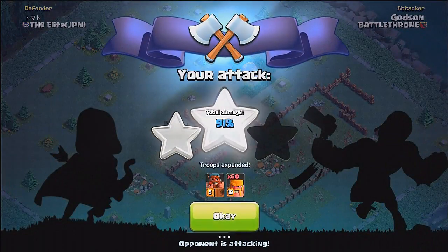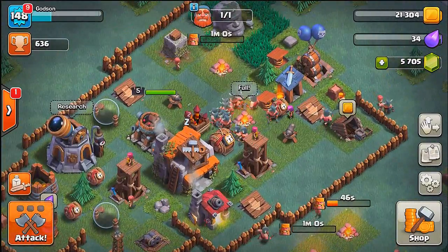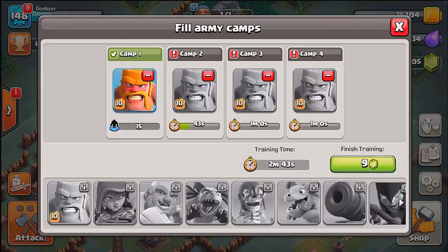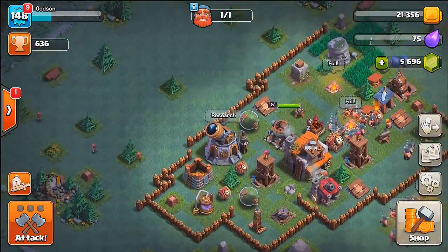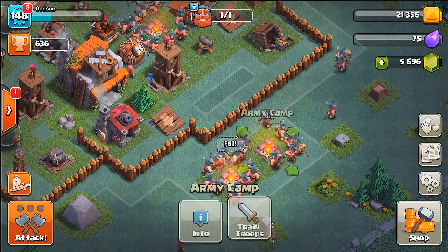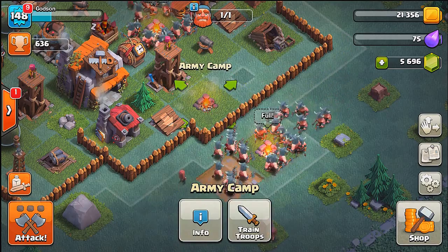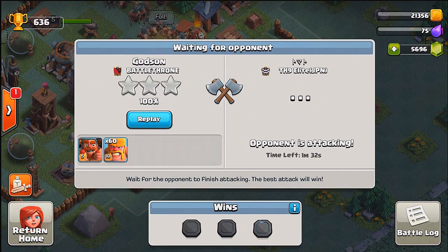Even if he three stars me too it should be a draw, so I'm fine with that. He's probably using archers and stuff, that's why he's so slow. Let's max out our army camps again and get full camps. I just did the Star Lab and my barbs - maybe next video I'll try different troops. I probably should have put those army camps back in place because now I just gave him an easy way into my base.